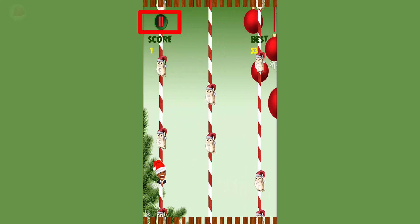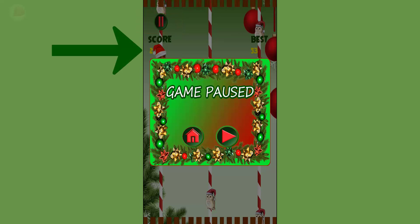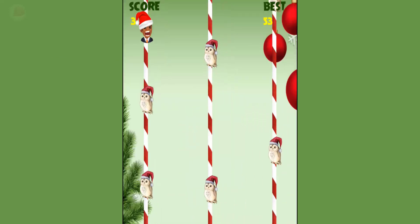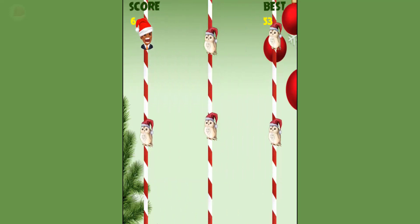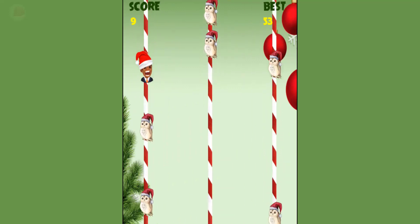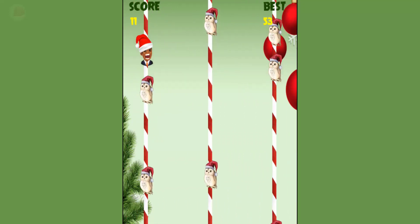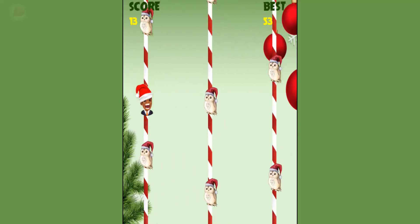I'm going to show you a little tip. If you hit the pause control, which you see right at the upper left corner of the game screen, and pause the game so the Santa shows either above or below that little pause frame, it gives you an advantage because you know if the pole to the right has a clear field, then you can jump right over.